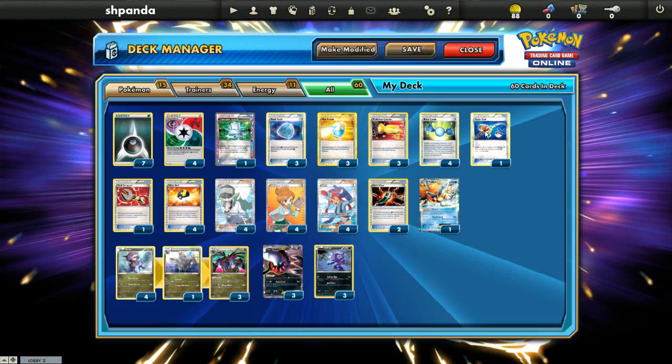Versus Blastoise — again, not a terrible matchup. They have to use Keldeo against you. If they use Black Kyurem EX, you can Dragon Blast it, which is very strong — you're trading a non-EX for an EX. As long as you can keep energy on the board you'll be in great shape. Dark Claw is very good here; it can get you to that 170 that Keldeo's at and the 140 that Blastoise is at. It's a pretty decent matchup — not terrible, but not great.